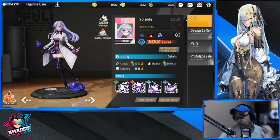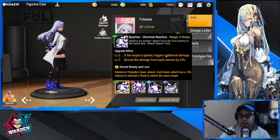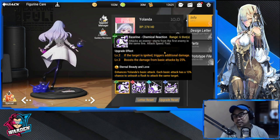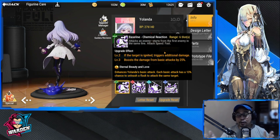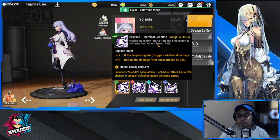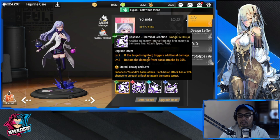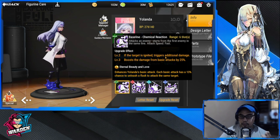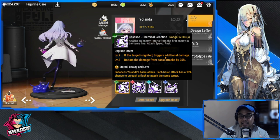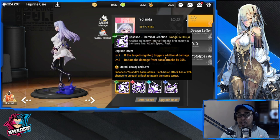If you guys don't know, she's going to be good from far range. First and foremost, her basic attack skill — her main weapon is going to be her basic attack. She has a fast attack speed, and if the target is ignited, it triggers additional damage. Take note of that — that is her level two for her basic attack.